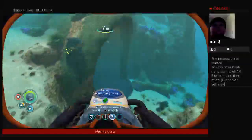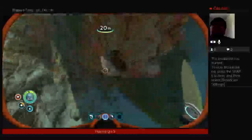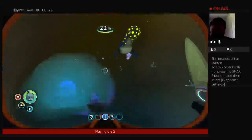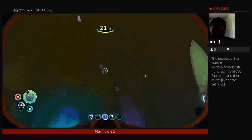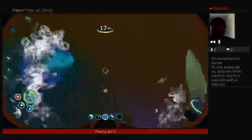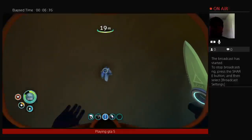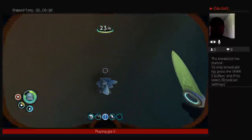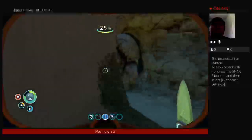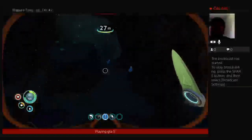If you are near this tunnel, just go inside of it — that's pretty good, especially for your quartz. I believe we need two glass, and two quartz makes one glass, so you're going to need four quartz. You're going to need two copper — I only need one because I already have some. And you're going to need ten titanium for the titanium ingot.